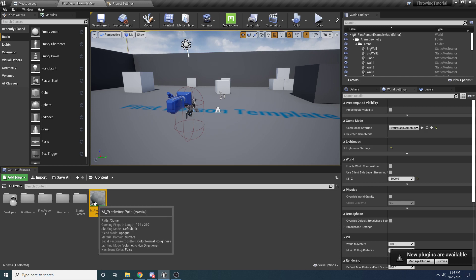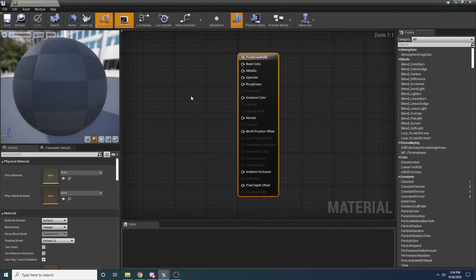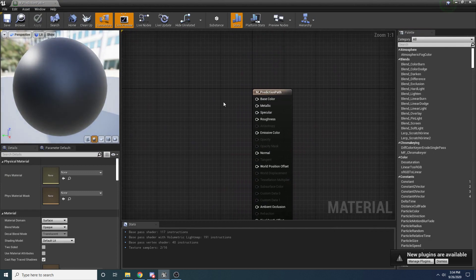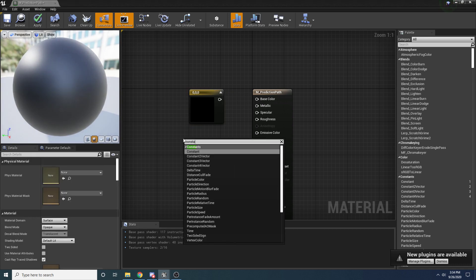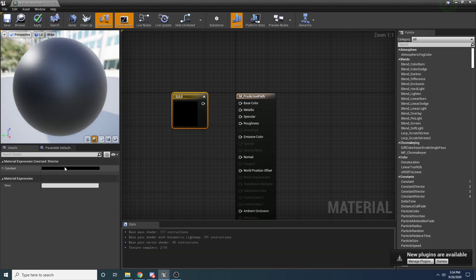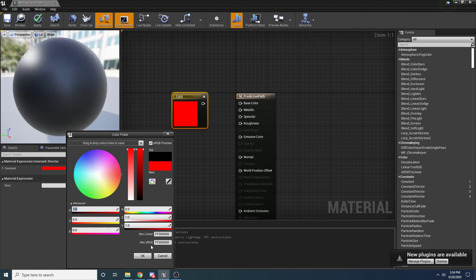This is just going to be whatever material you want applied to the prediction path - in my example it's just a red material. Open it up, then hold down the 3 key and left-click - that will create a Constant 3 Vector node. You can also get that by right-clicking and searching for Constant 3 Vector. Then just select whatever color you want - I'm just going to use red to keep it simple.